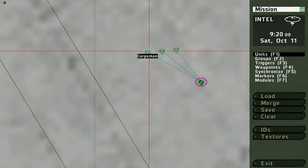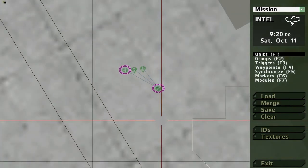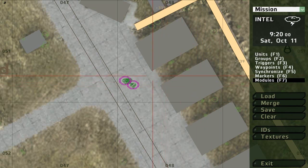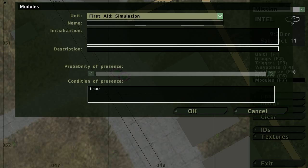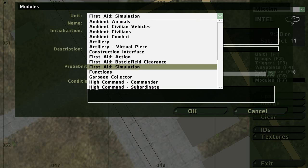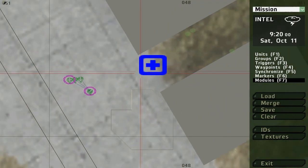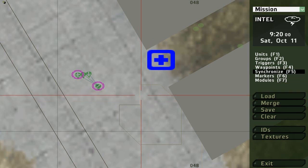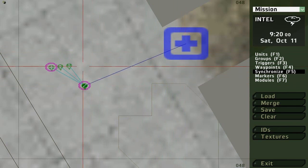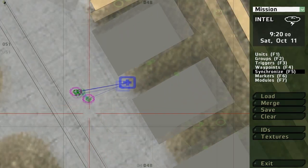I'm just going to make the team leader and the medic playable so I can show you something. To make the medic module work, click F7 or click on Modules, then double-click anywhere on the map. Find First Aid Simulation, select it, and press OK. Then press F5 on your keyboard and synchronize every unit to the module — it's just like grouping. Just make sure you don't actually group them, otherwise it won't work.